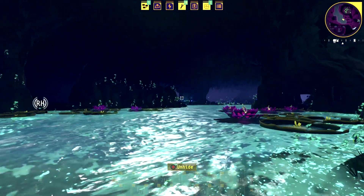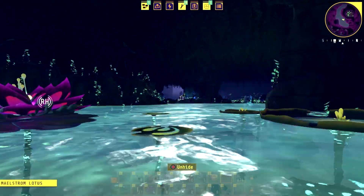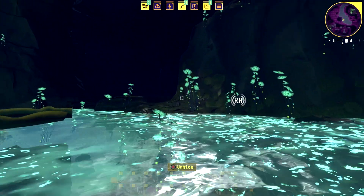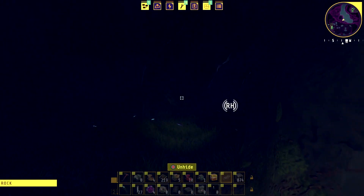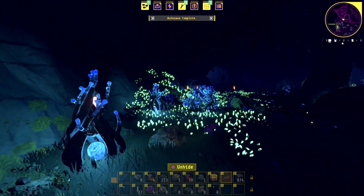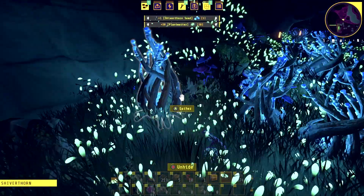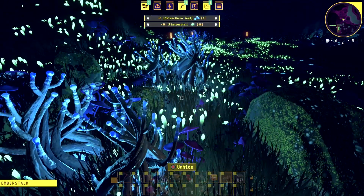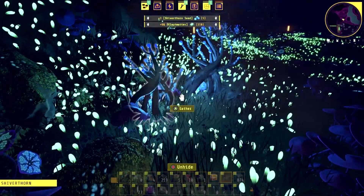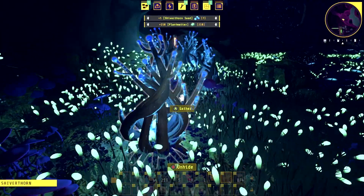Can't tell if that's something scannable or what — it's just a plant. Let's see if we can make our way over to the RH signal. The other day we came over here and we were gathering some of these and got the seeds for the silverstone, which is what we need for the coolant. So we'll be able to start creating that.